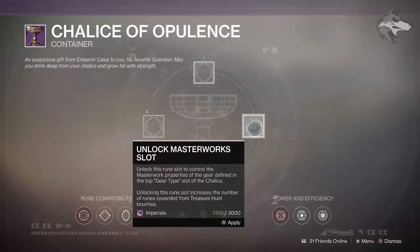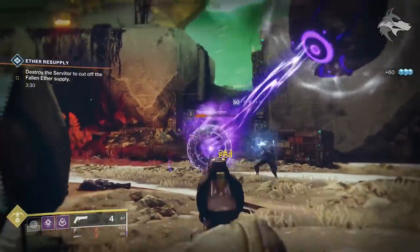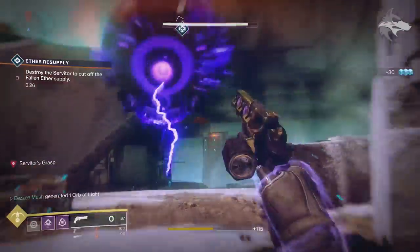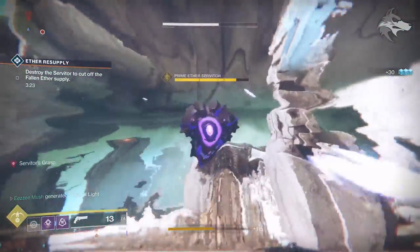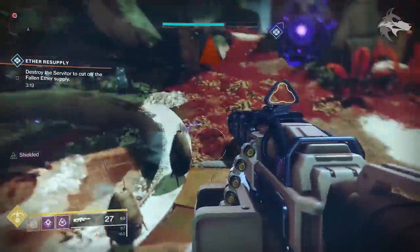The third slot in the middle for Masterworks simply adds the option to define the stat bonus of gear; otherwise the configuration of runes in the first two slots will stay the same. You can randomly slot a rune which will grant you an SMG or a shotgun in the top slot and then complete Menagerie, but whenever you do that you will be pulling from a pool of like four different potential weapons. Knowing these combinations does remove that element of RNG.